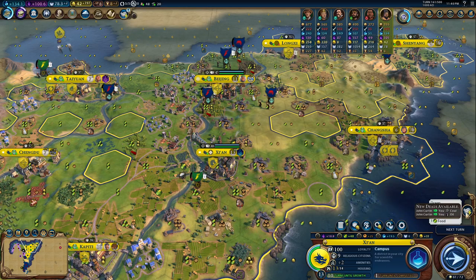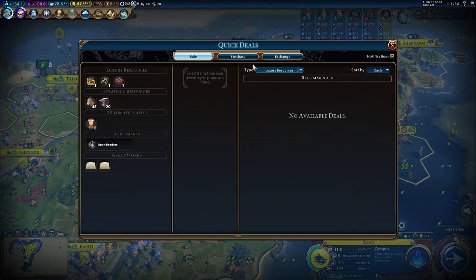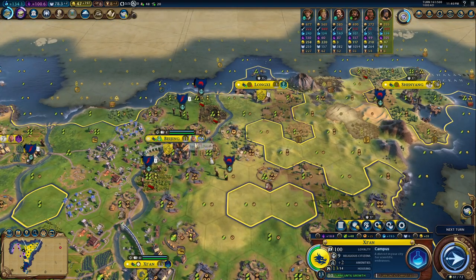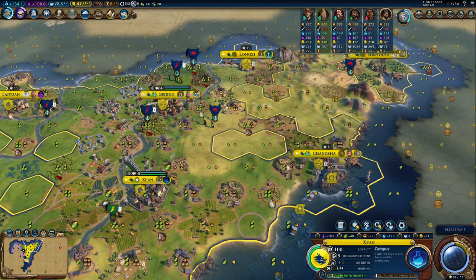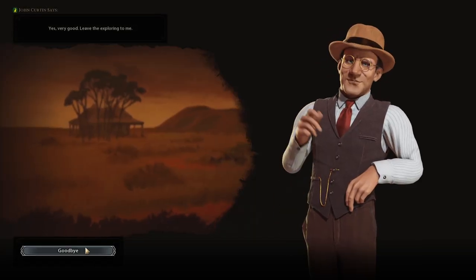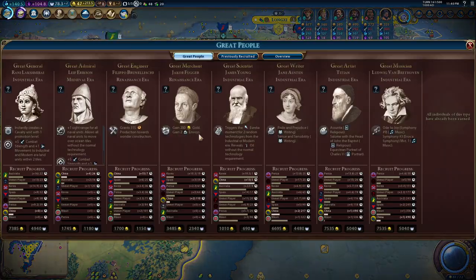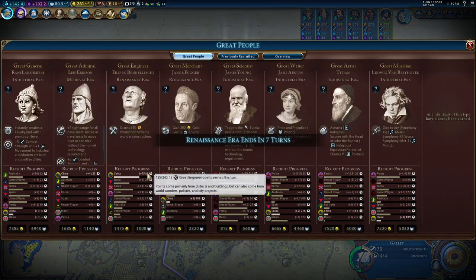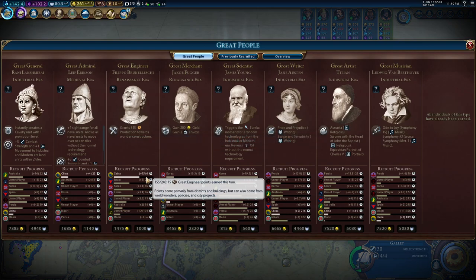An unmet player stole something. I feel so silly, really. I can't believe that. Now with the Invention policy, Brunelleschi — we are moving towards Brunelleschi with plus 15 per turn.